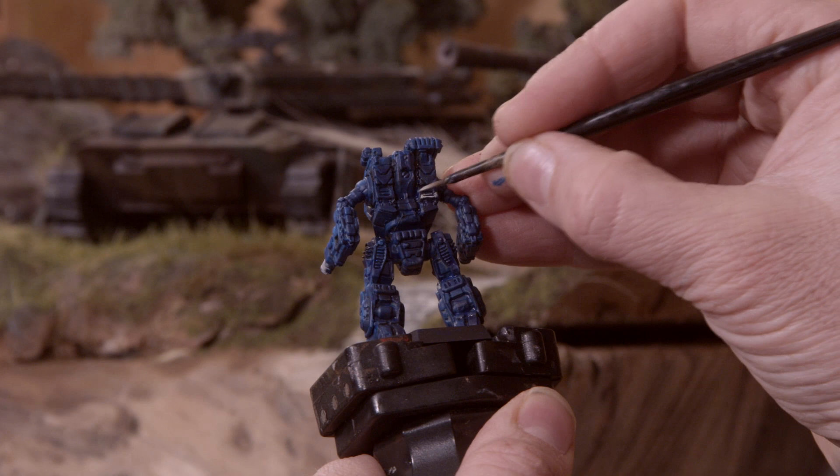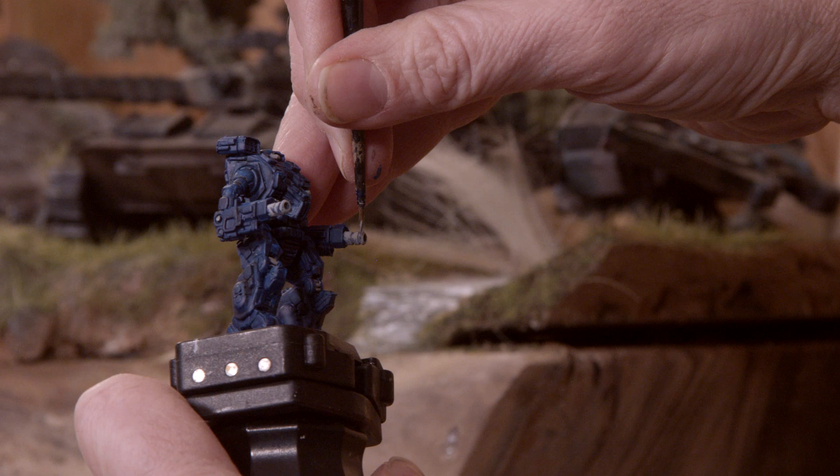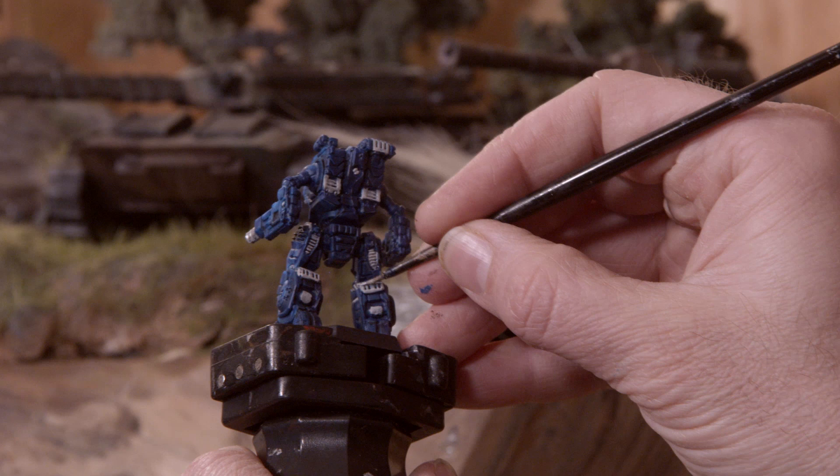We're going to move on to the next layer of this process, which is silver. I've got Shining Silver from Army Painter's War Paints series. I'm going to do the same thing I just did but with silver. However, you want to leave maybe a little bit of grey showing to give the illusion of worn down effects on these areas of the BattleMech. To finish up the metallic detail process, we're going back to Nuln Oil and coating each of these parts in that shade.